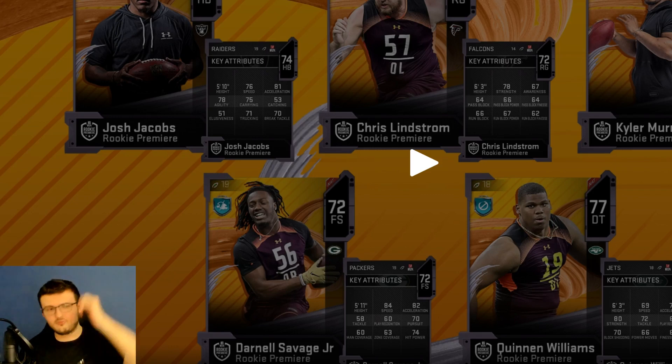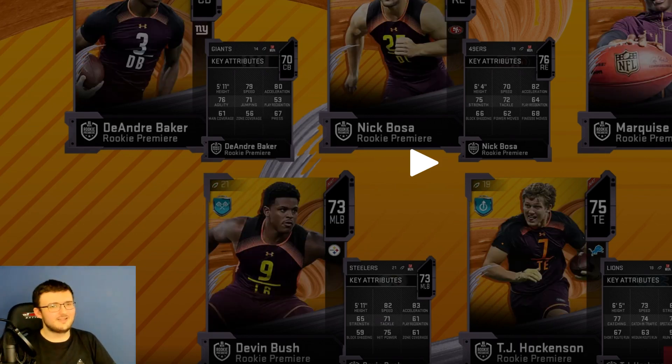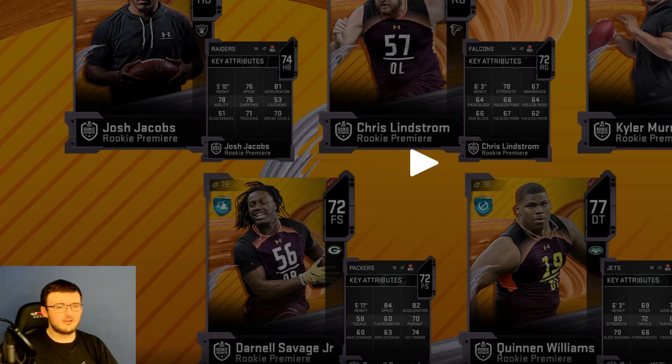Right here are your rookie premier players with stats revealed. Day 1, if you did all 10, you will receive all 10. Stats-wise, not the worst in the world - that right guard is awful, but the D-tackle is actually not that bad. There are low overalls though, and hopefully there's a preseason promo. We do have Marquise Brown with 88 speed - probably one of the best players on this list. Because of his speed, you can run end-arounds or something like that against solo challenges.